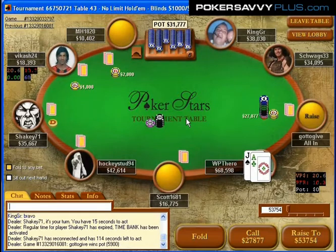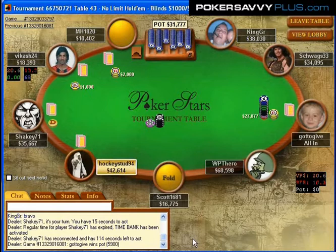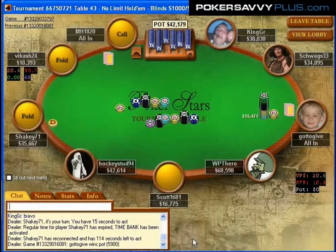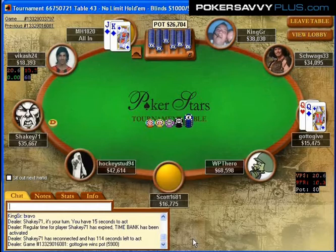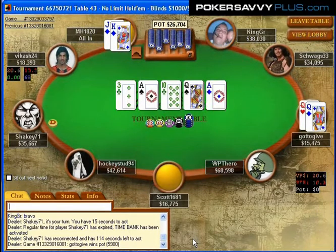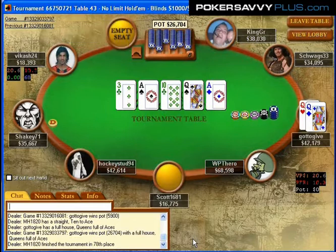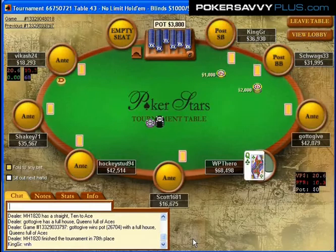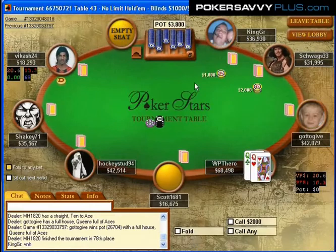Here we have Ace-Jack, and it might be a call. I was contemplating making this call because we've seen this player push three times in a row. Generally speaking, the second or third time players make a move like this, they generally have something really big. He might not have had something big the first two times, and now figured the best way to extract value was to do the same thing with queen-queen. So folding Ace-Jack against somebody who looks maniacal — I want to fold it because I think I can find a better spot to make that call.